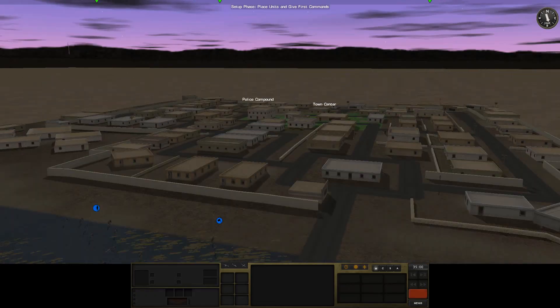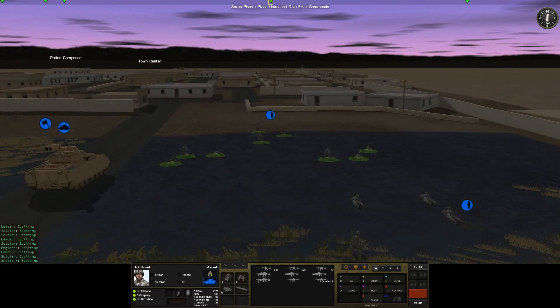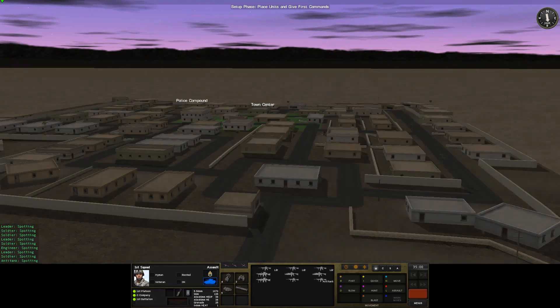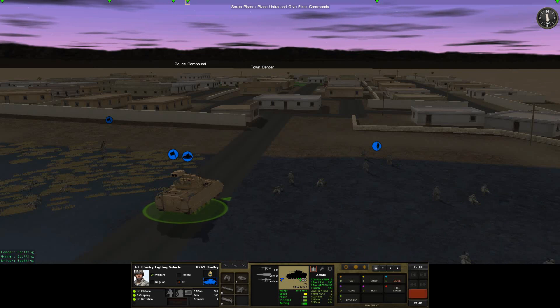Welcome to the town of Alhuf. We've got to move in here with some marines and we've got to do it quickly. I'd like to go for the police station — the police compound. That's going to be our main approach, but every time I approach this mission, I get shot up pretty damn bad.